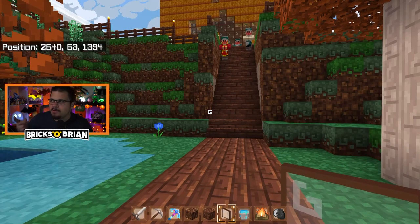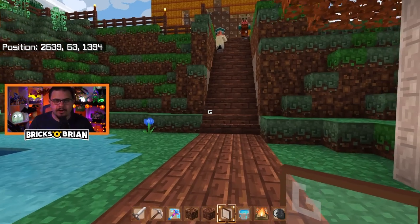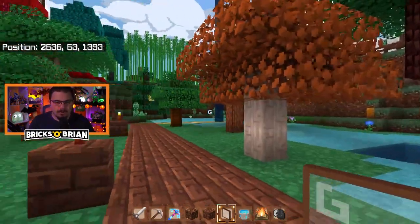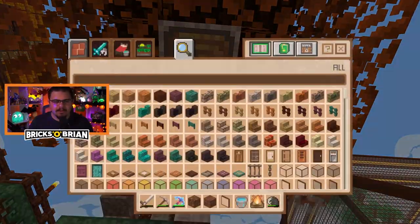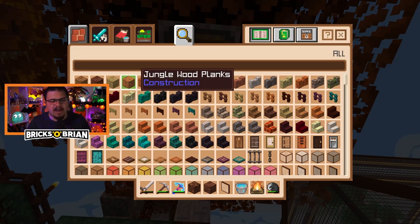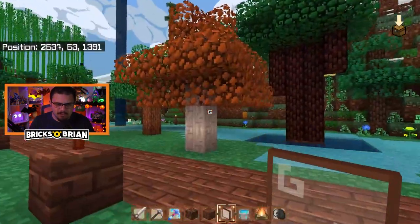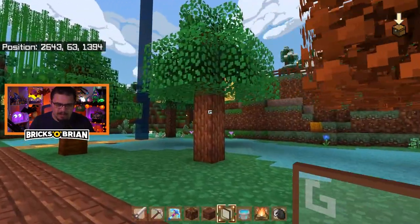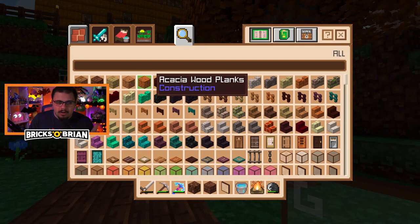Let me turn on this spooky light over here and then I'll get started. That adds a little bit more life into everything over here. I'm going to start and try to come up with an idea based off of all the different types of wood I have at my disposal. I have each of the different types of trees — dark oak, regular oak, and so on.